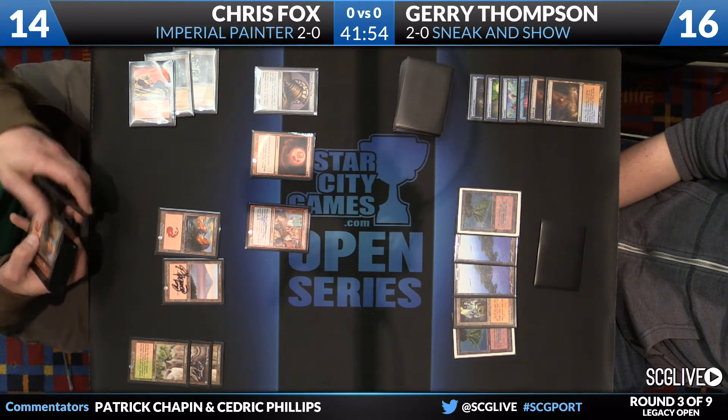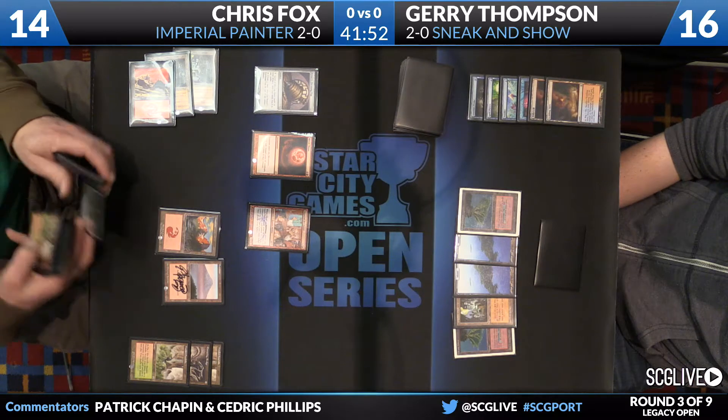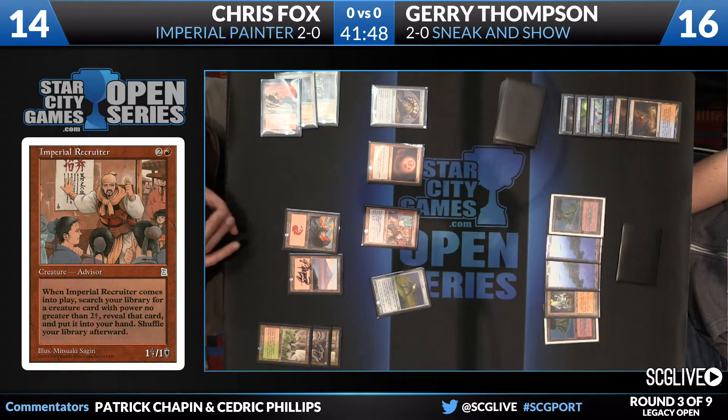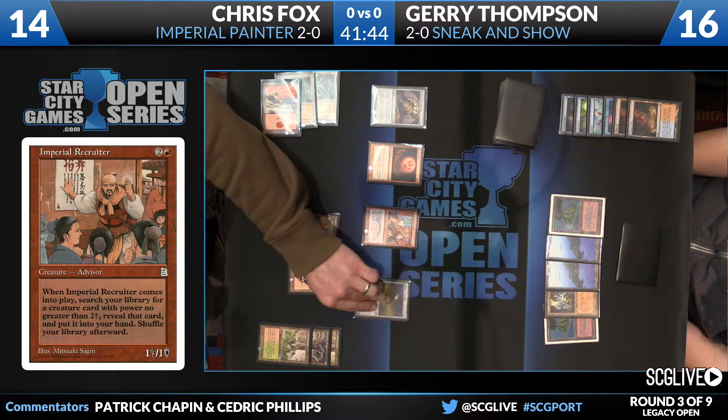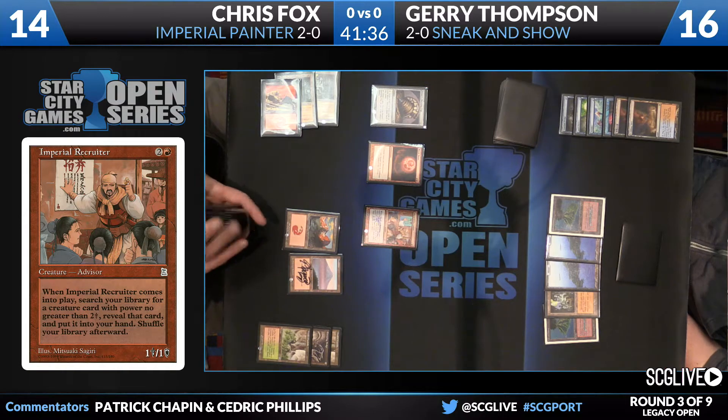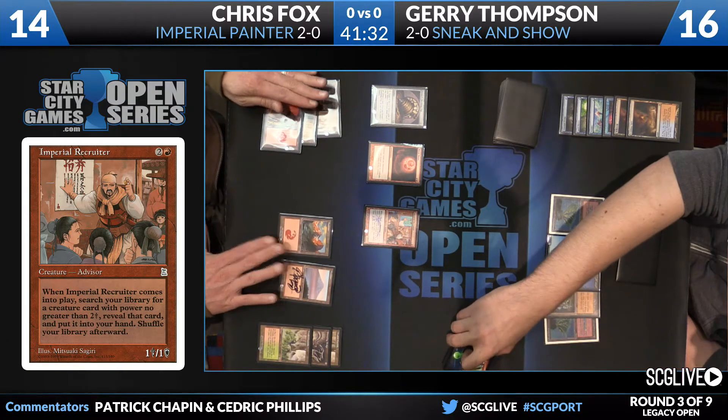Here's the Imperial Recruiter — it's time we go hunting. The question is what are we hunting for? It goes right by Painter's Servant — that would normally be the good target to go get, and that looks like what Chris is going to grab. He doesn't know that Jerry's playing Sneak and Show, but the Ancient Tomb should be sending a signal. Jerry has two Islands and then three non-basic lands in play — they're all Mountains right now.